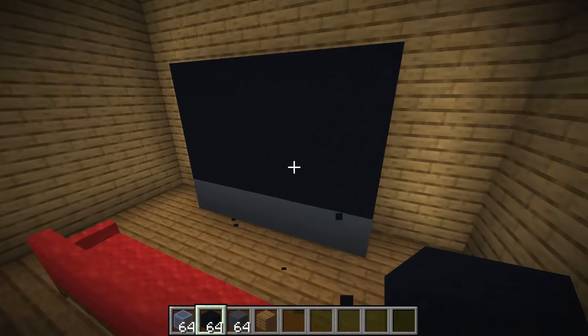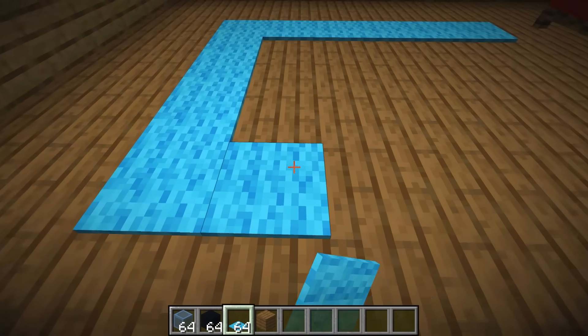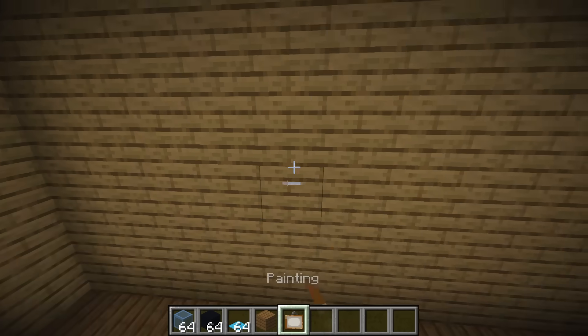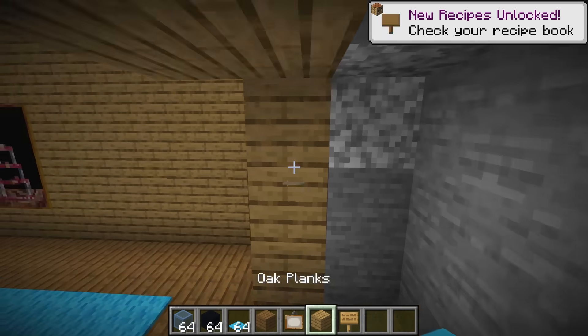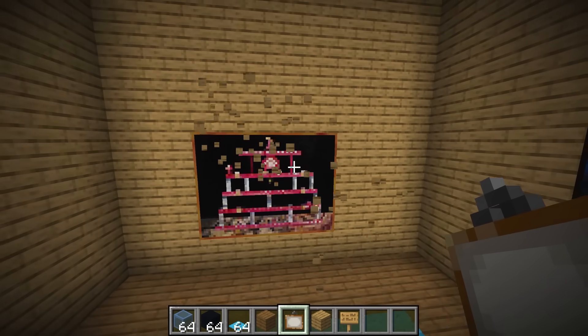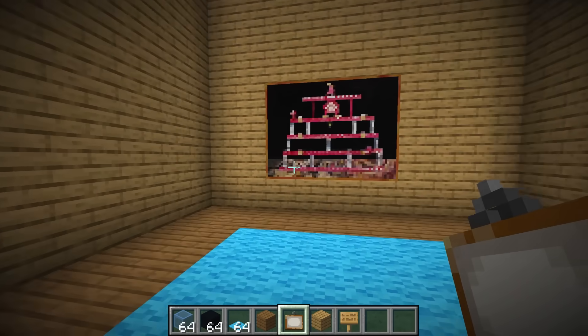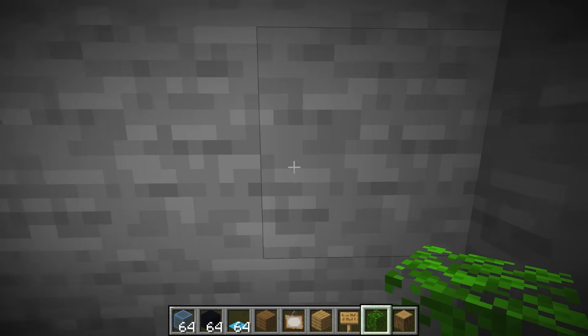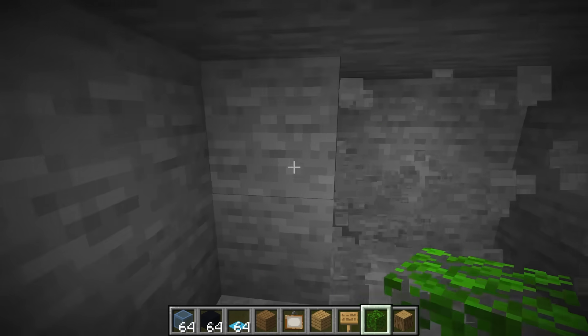And that looks good for the TV. Now let's place some carpet, and we're gonna do blue for the carpet. And then we're gonna place some paintings along the wall. And behind those paintings will be our secret base. I'll place some signs so that the painting can be placed. And done. Now this is fully flush. Time to create some decorations in the corner of my room.